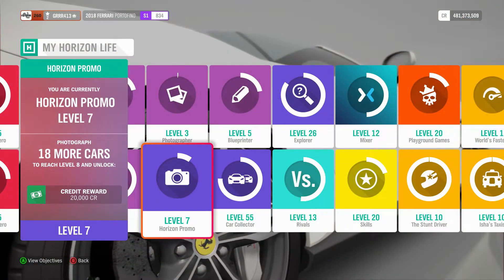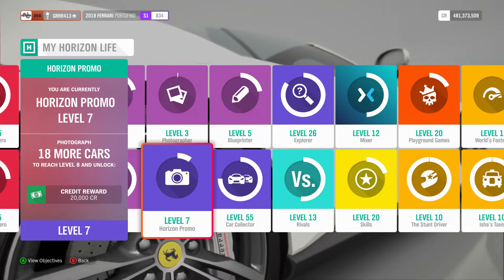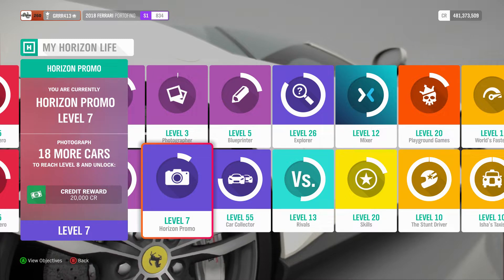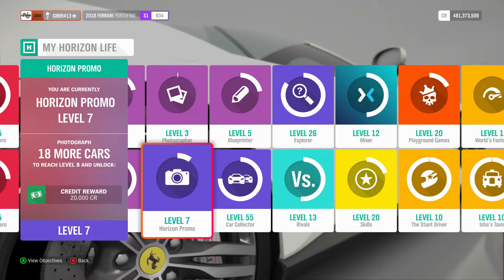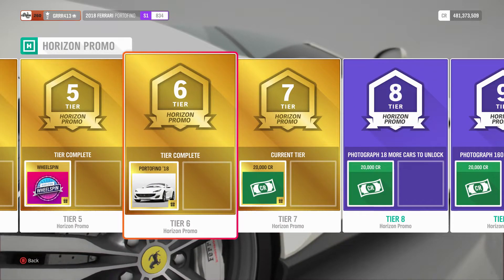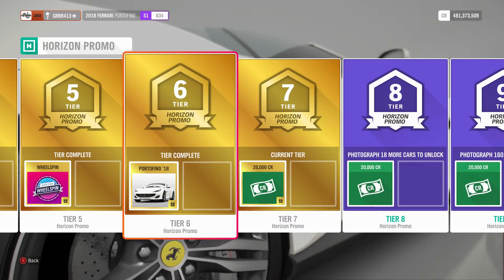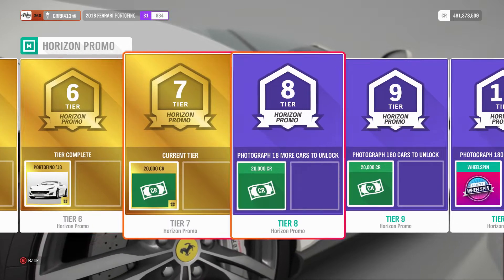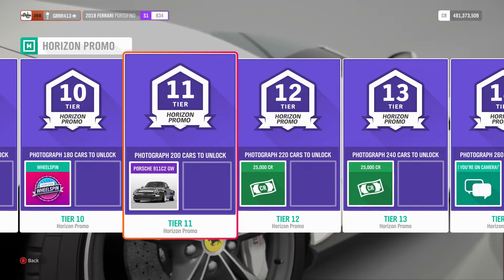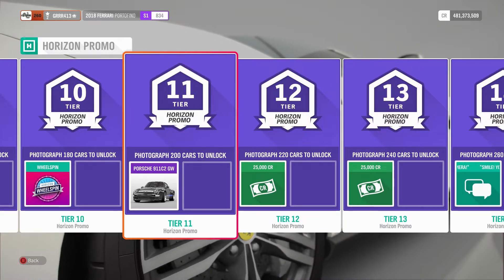So to start things off, how exactly do you get these cars? Well, they are part of a brand new system here in Horizon 4, and it is called Horizon Promo. Basically, you take a picture of a car, and you get points, and you start leveling up your Horizon Promo level here in Horizon Life. If we go in here and take a look at the rewards, in Tier 6 you can unlock the Ferrari Portofino — you have to take a picture of 100 unique cars. And then in Tier 11, once you take a picture of 200 unique cars, you can also pick up the Porsche 911 993 Gunther Works 400R.